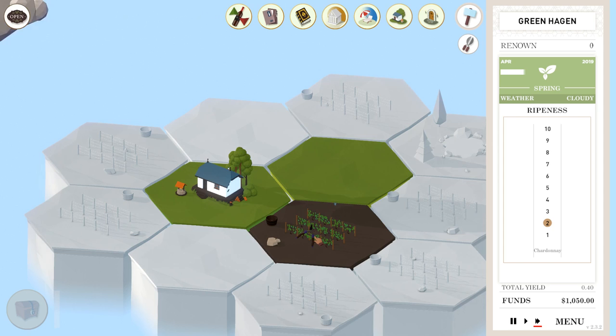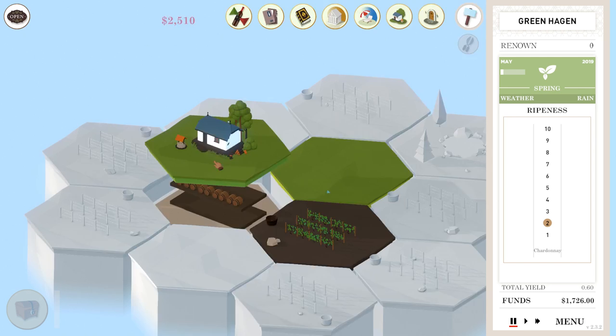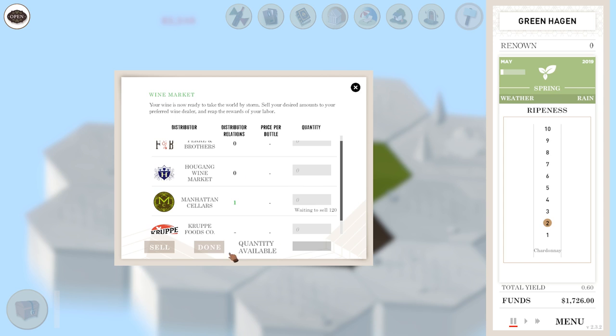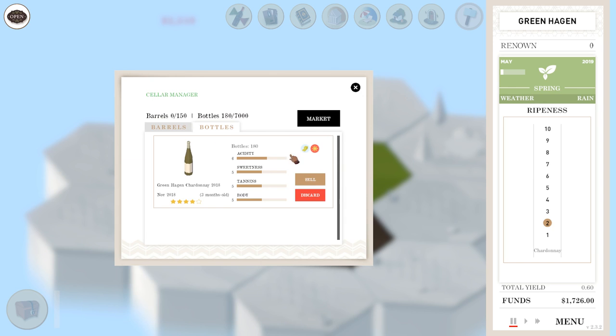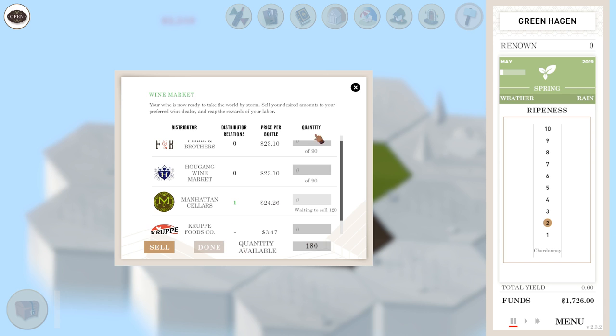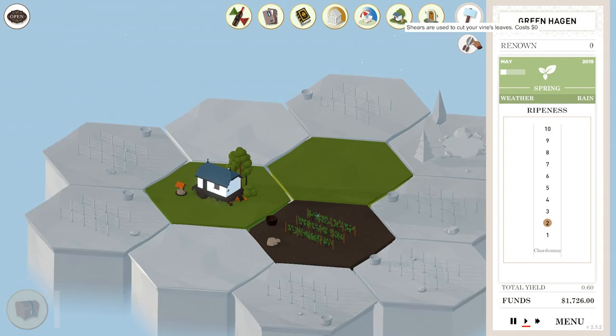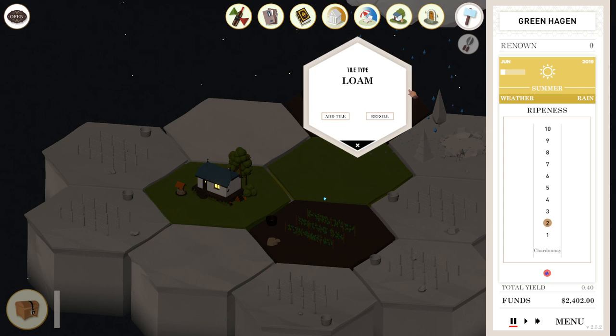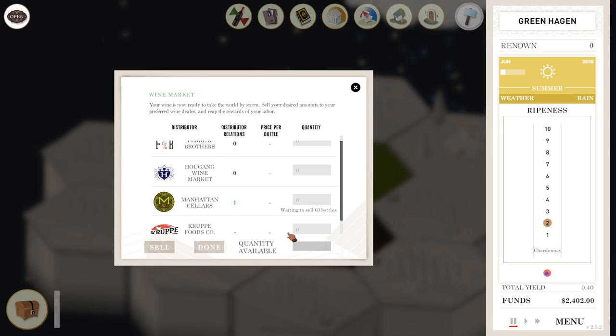They sold some bottles. They're still waiting to sell 120 — but it says I don't have any available. Oh I see, I can't add any more. I still have 180 overall available. Meanwhile, there's a kitty who wants to say hi. Looks like we got that fungal rot going again, so hopefully the weather cooperates. Rain — that is not cooperating weather. Waiting to sell 60. Next month they should be cleared out. Cut back that foliage. It's cloudy weather for summer, but then it cleared up. There we go — five ripeness, then six.